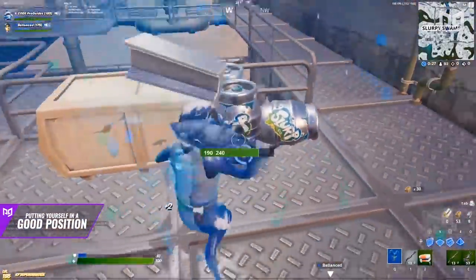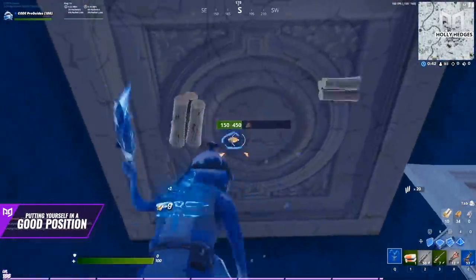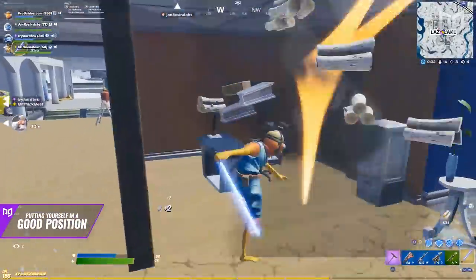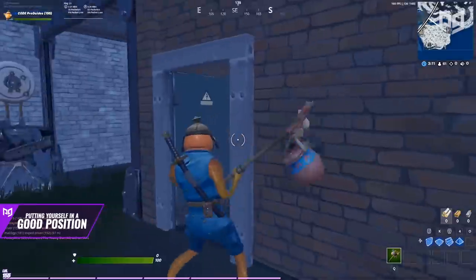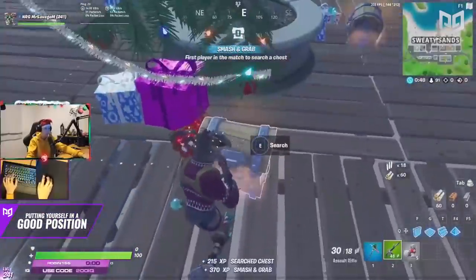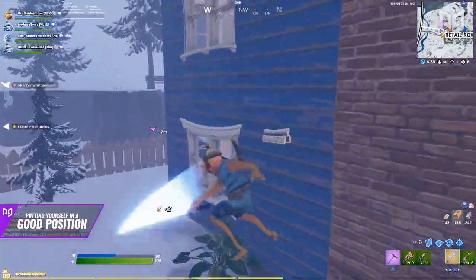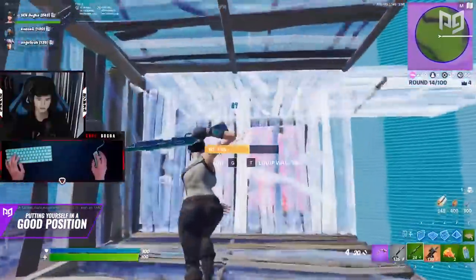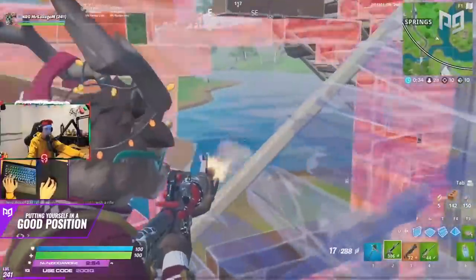The other two advantages - better loot and materials - all stem from the early game. Having a solid early game where you get full shields, good loot, and a lot of materials is absolutely crucial going into mid and end game, especially considering materials are so much more important in Chapter 2 with the lack of mobility. We recommend landing at any place with solid loot, typically above six or seven chests if you're solo. Farming up throughout the game is also crucial as you typically won't have enough materials right out of spawn.